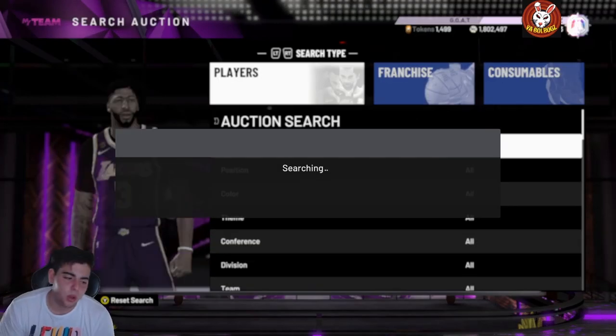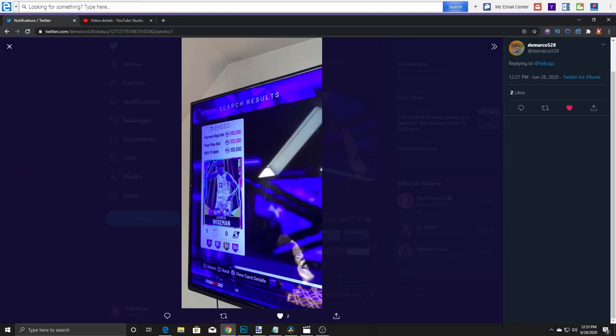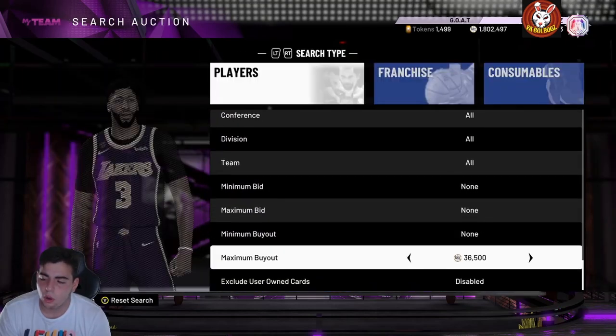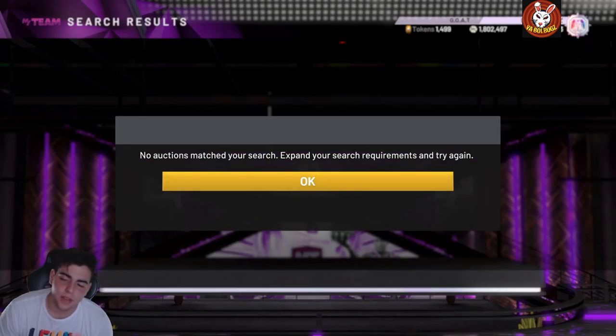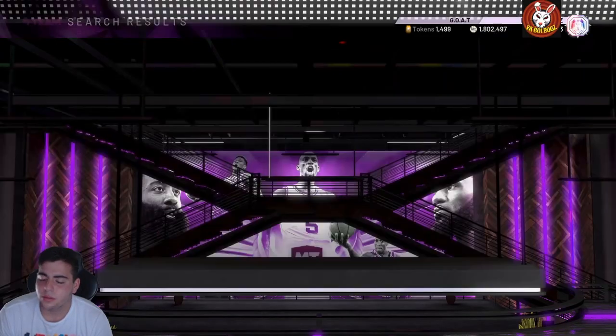Let's get into the next snipe filter: Galaxy Opal around 25,000 MT. It's pretty much just the cheapest Galaxy Opal snipe filter — you never know what could pop up. I've seen MJ for 2,000 MT. The market's actually pretty high today; if you want to sell, I'd recommend selling your cards today. Jason Kidd, Larry Hughes are all up in value, along with Roch Strickland, Terry, Sarunas — they're all pretty cheap. This is one of the best snipe filters in the game.